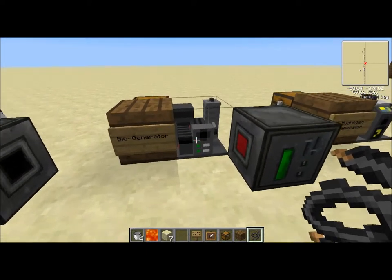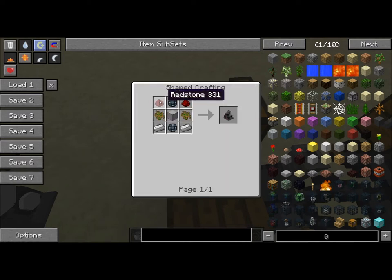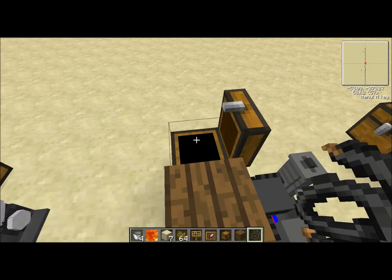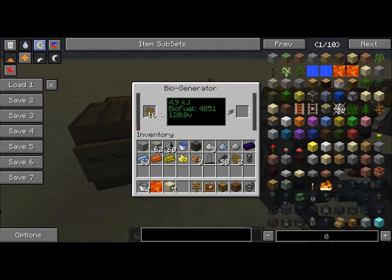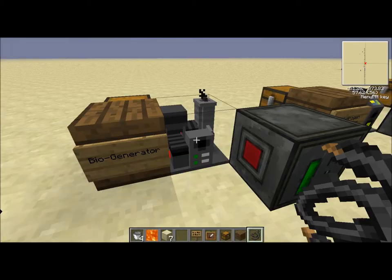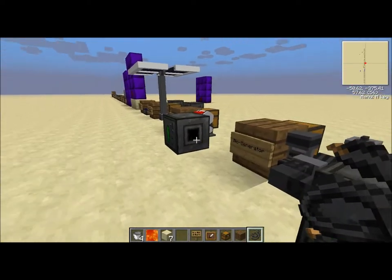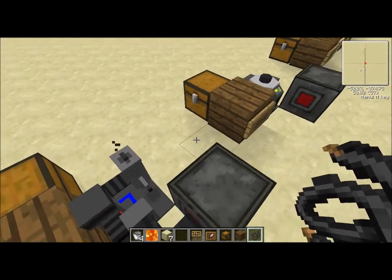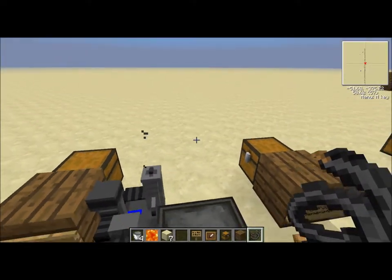Moving on to the bio generator - I told you guys about biofuel earlier. It needs biofuel to run, and the bio generator is crafted with some redstone, biofuel, a steel block, enriched alloys, and some iron ingots. Watch how quickly this biofuel goes down - biofuel in there - all of it is being stored and slowly depleted, turned into energy. If we place a power connector, we can see we're already up to about 30, and that heat generator one is still at 21. So you can see how much faster the bio generator is. It's kind of the eco-friendly version, and we still have a lot of biofuel left from that stack.